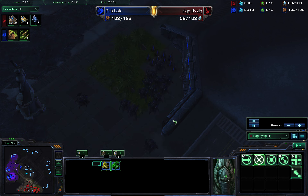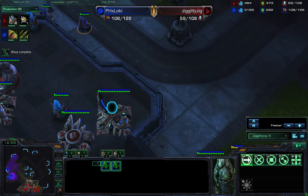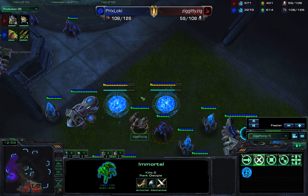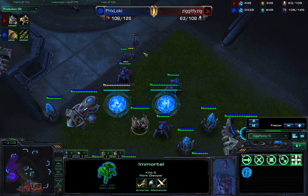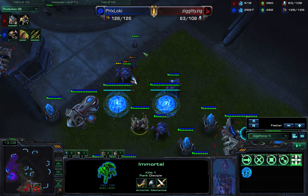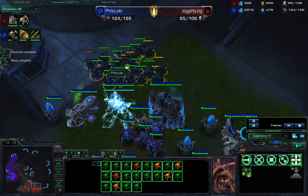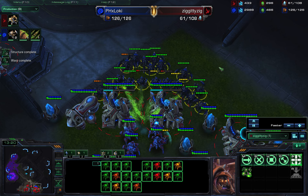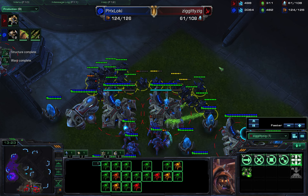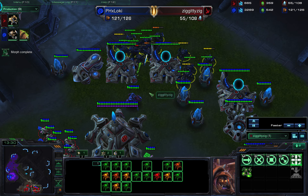He loses about 10 army supply, I lose about 35. That's bad. And when that gets really bad, you run — retreat back to base, go hang out by the immortal who is probably slightly more powerful than you are. Can one immortal take out approximately 20 roaches? One immortal versus 20 roaches — no. The answer is no. He cannot do that.